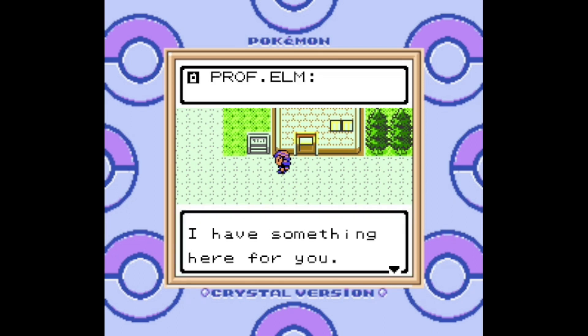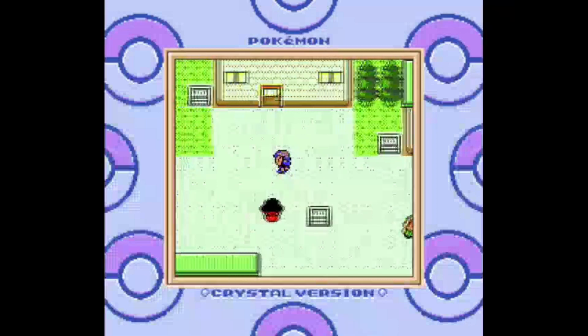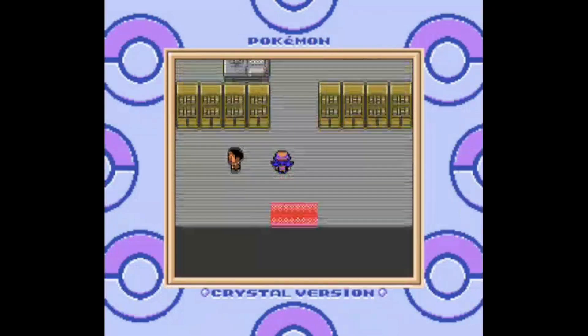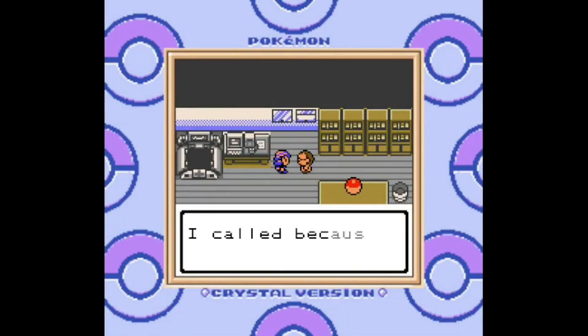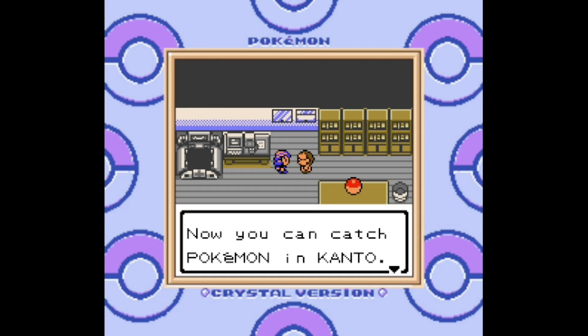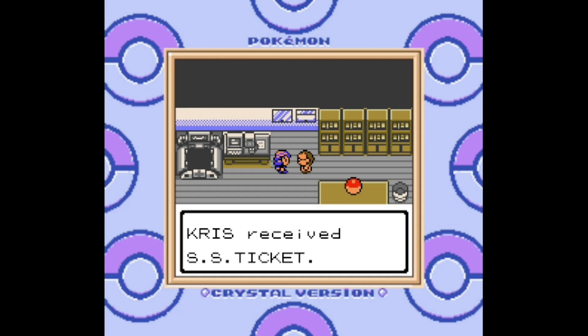Getting back to our adventure, as soon as you boot the game back up after becoming champion, you can head to the Professor's Lab to pick up an item that will allow you access to the Kanto region. It is a ticket for the SS Aqua, which is a ship that goes from Olivine City to Vermilion City, which is actually kind of weird if you think about it. Why do we need a cruise ship to go to Kanto? We could just go to the Pokemon League and head east, but the path is still blocked.